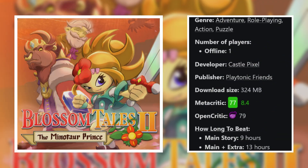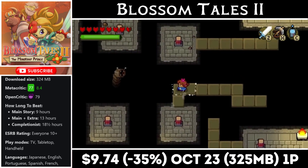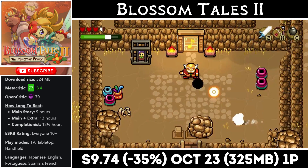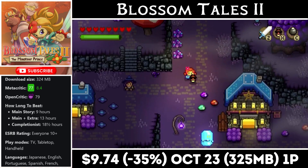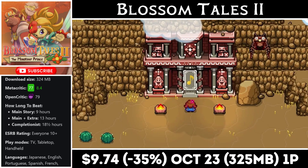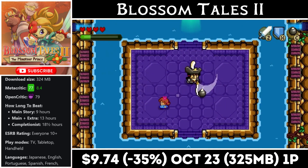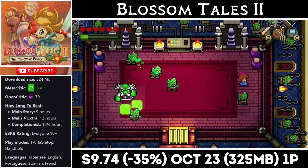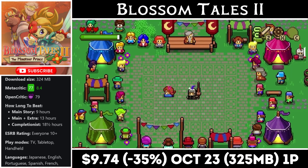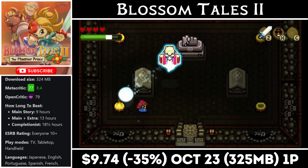Blossom Tales 2 is an incredible top-down Zelda-like adventure. It's a single player outing just like the first, giving players an even more expansive world to explore. It has a download around 325MB and should take roughly 10-15 hours to wrap up. The games tell the story in an interesting way, with fun dungeons, tight controls, and enjoyable combat. Fans of the older Zelda games will recognize many of the gadgets and items. I highly recommend this game — it's a steal at just $9.74, marked down 35%, matching an all-time low, with the deal ending on the 23rd.